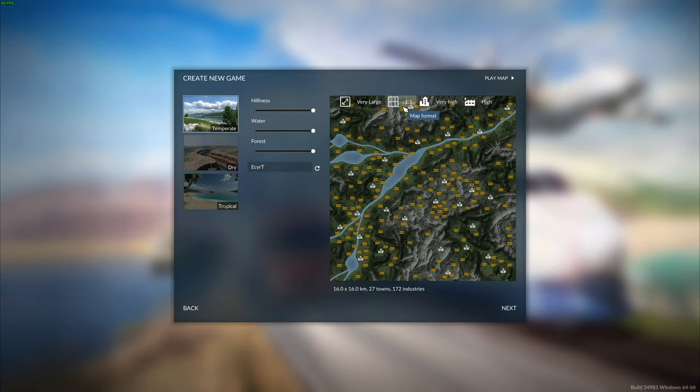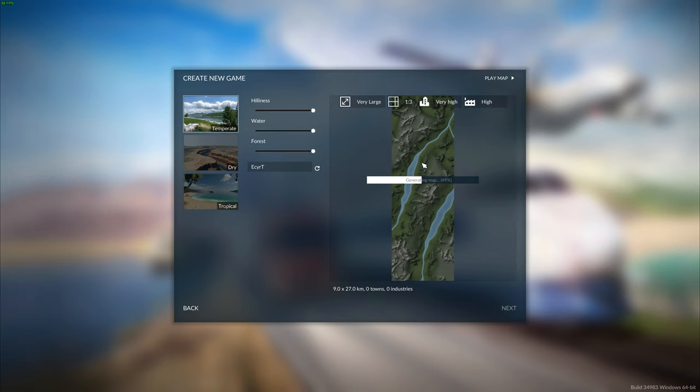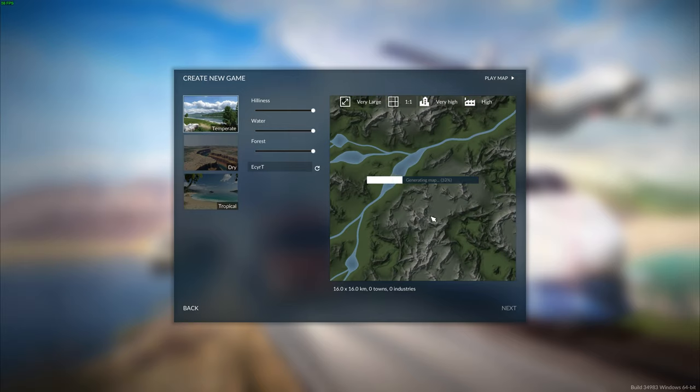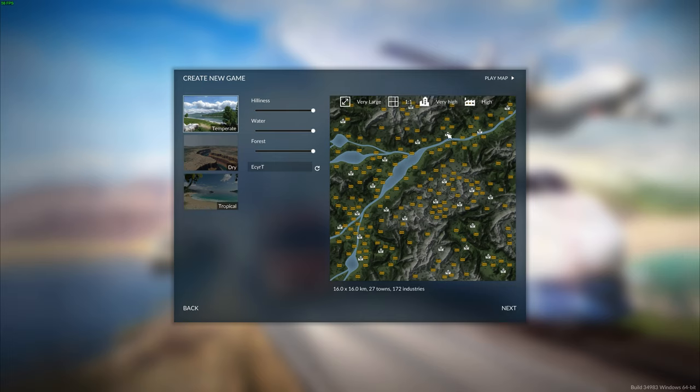We are going to be playing on a very large map with a 1:1 ratio. The difference is if you do like a 1:3 it's going to make it pretty large, so I prefer to go with a 1:1 and just make it completely square. We're going to go with very high on the number of towns, giving us a bunch of towns to play around with, and high on the industries as well — all those little yellow buildings on the map.